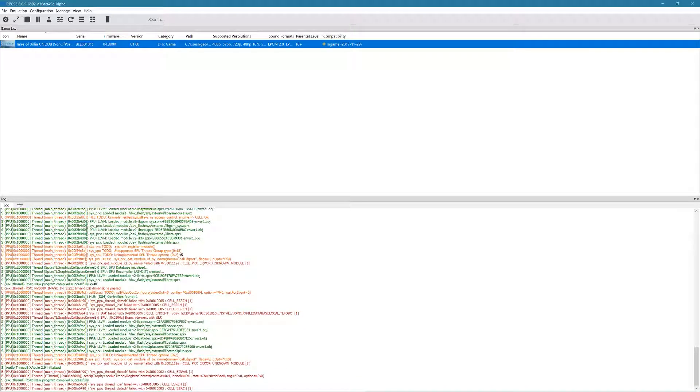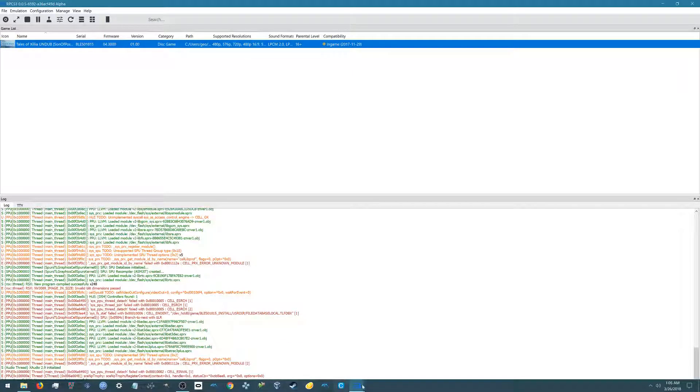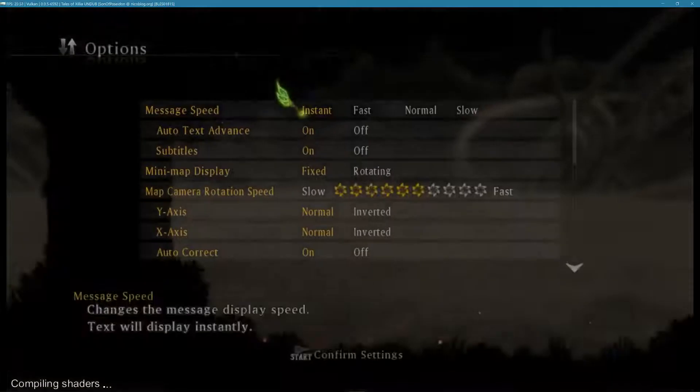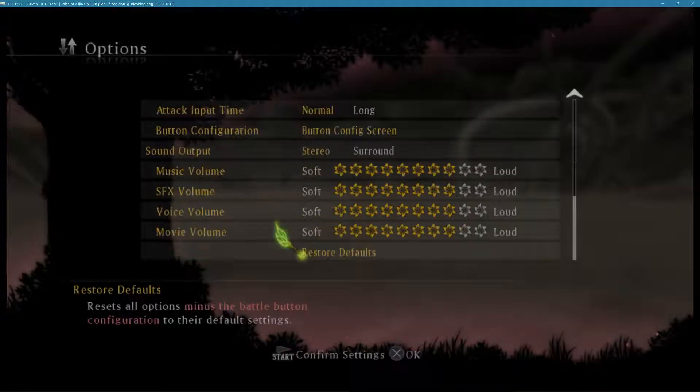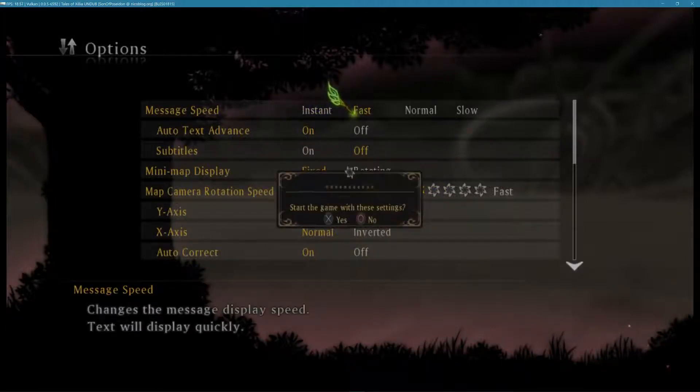You can probably tell by all these little errors here and there that it's probably not going to load perfectly. The biggest difference here is that the text has been fixed, so now I can actually see what I'm doing, which is always refreshing. I'll be using the Vulkan API. This cutscene runs at about 23 to 24 frames per second, so I can just skip that.